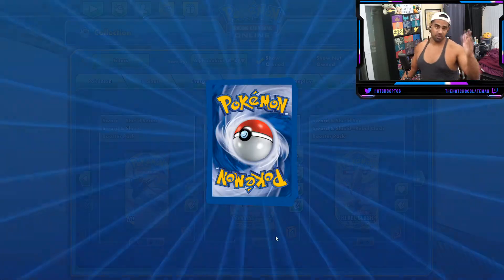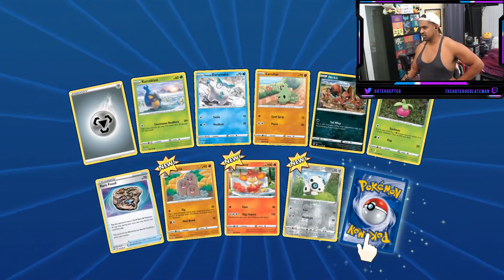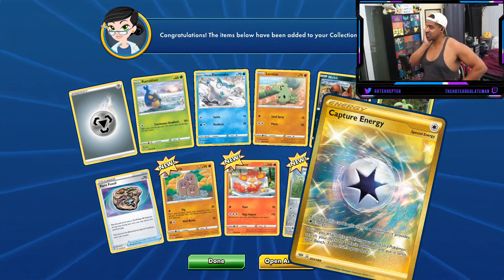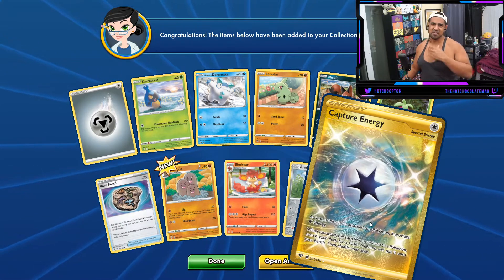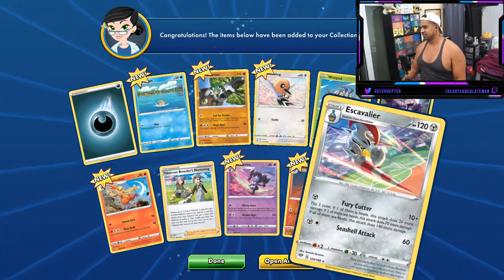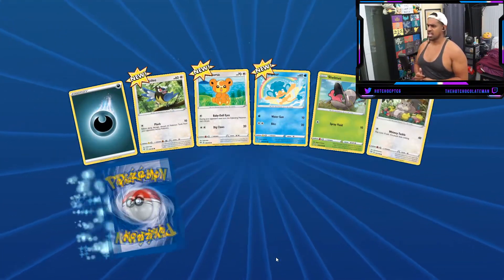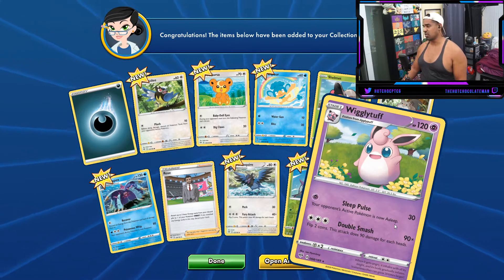I've got all my trainers that I need as well, so at this point it's literally just a bit of fun really. Oh hey, that's actually really cool - gold Capture Energy! That means I can have that one gold Capture Energy in Phalanx, but I kind of need a few more for that to be pretty cool. But you know what, can't complain - that is a secret rare, and it's a playable secret rare too. I really want an Eternatus VMAX - I actually need one more because I only traded for three and I think I should probably get a fourth.